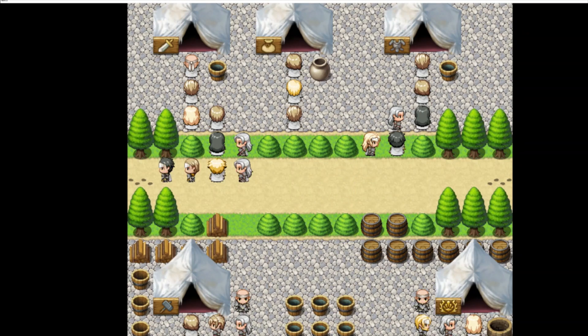That covers the Trading Post and South Eden, so next time we'll have a look at the front gate. There are a few major triggers there, so it's going to have some additions that will take up a bit of time.